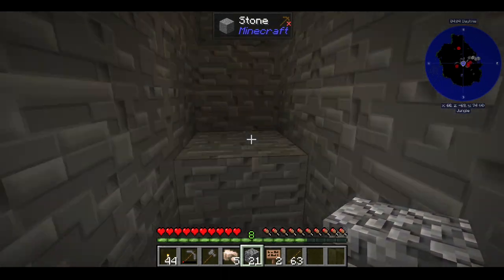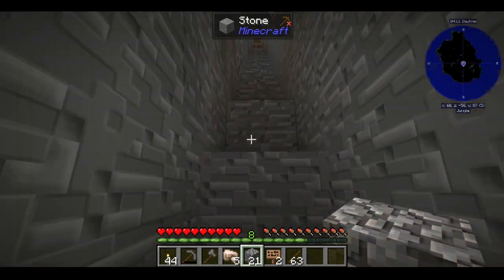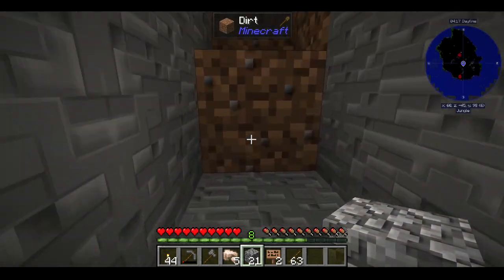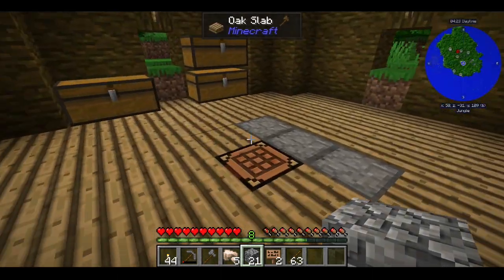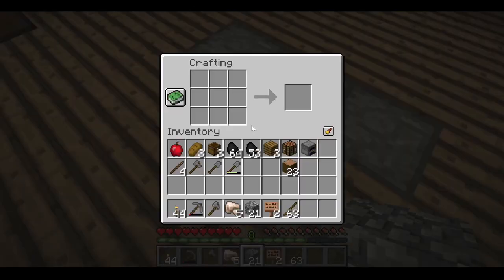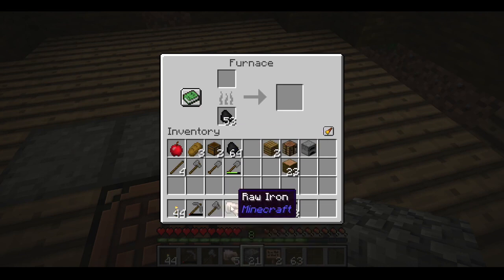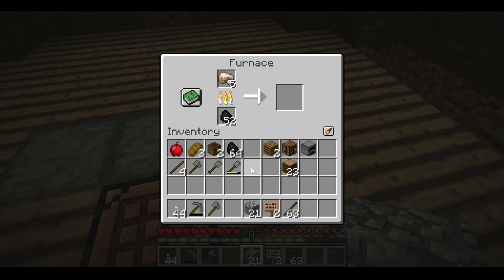We'll run back up here, make the shears, and then we'll go find the sheep. Hopefully we get at least three wool of the same color. I'll put some iron in there — it's going to get dark and we're going to be out hunting for sheep in the dark. That's not going to work well for us, but we'll do what we gotta do.